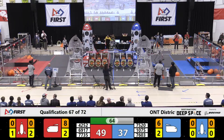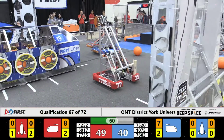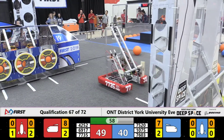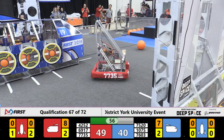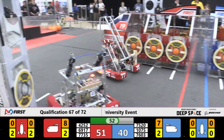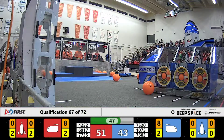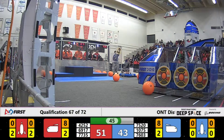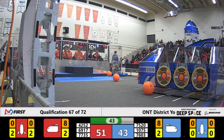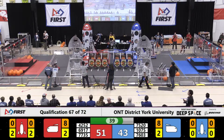42-52 on the Red Alliance going to their human player station, goes for the hatch. Looks like they're going for the other side of the red rocket. Team 76-03, Bill Hogarth Secondary School, scores a cargo just in the nick of time before 69-17 can bump them around. 51-43 — pretty high scoring match so far, and it's only going to go up.